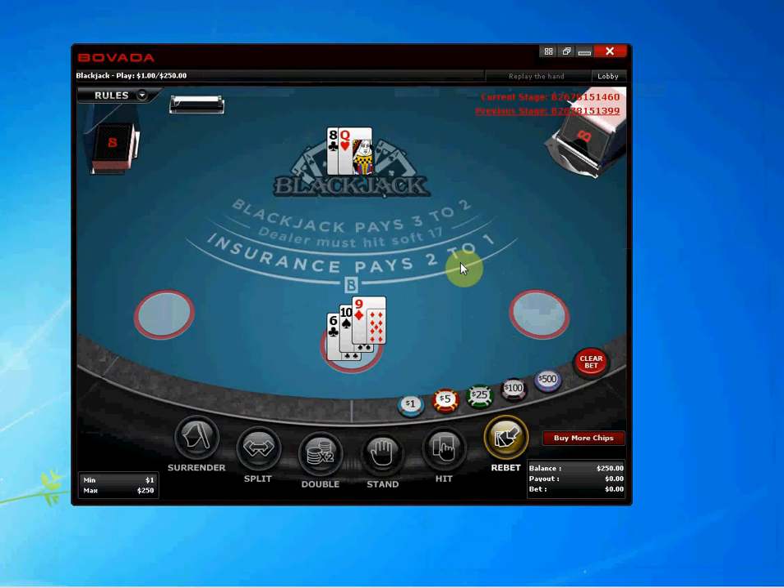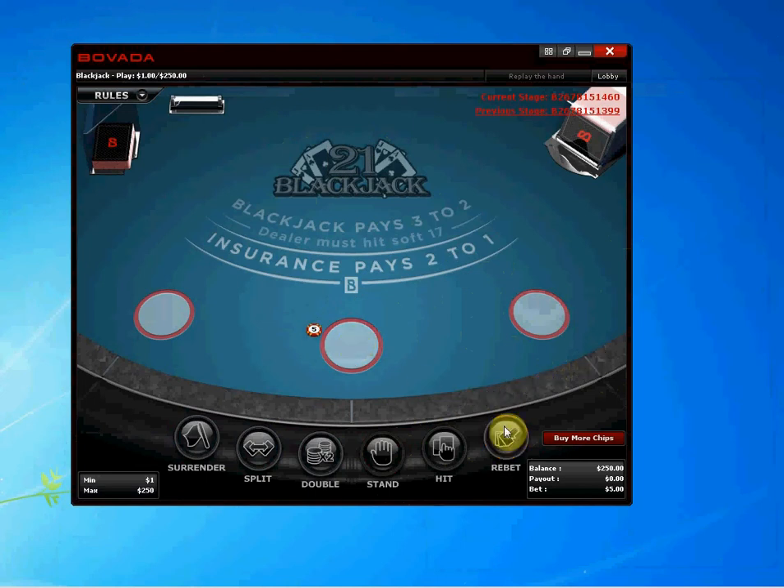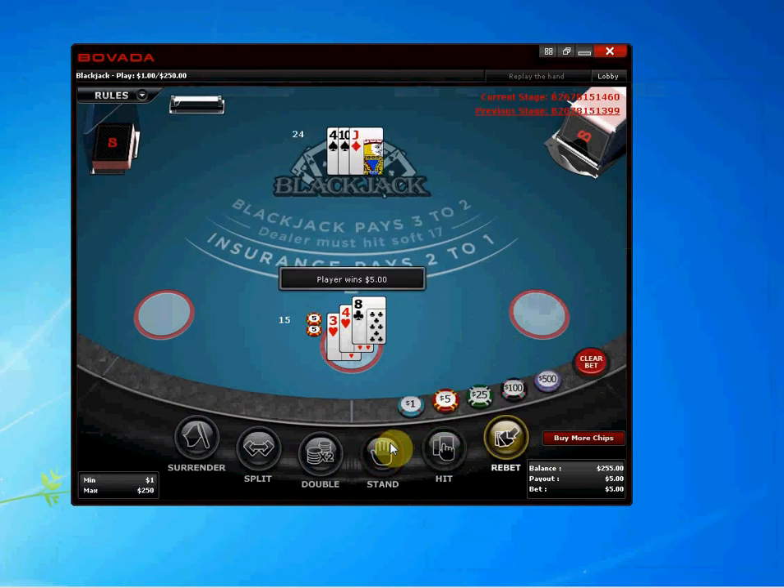Let's play again. We bet. Now we have a 7 and a 4, so of course you have to hit. We hit and now we have 15 against a dealer 4. That's going to be a stand, because we expect the dealer to bust. Player wins — and so they did.